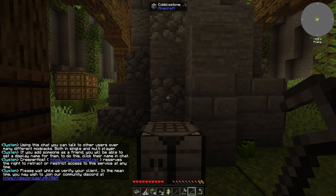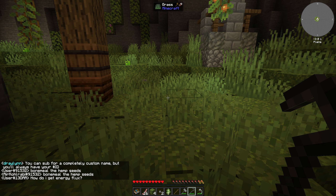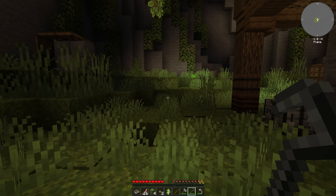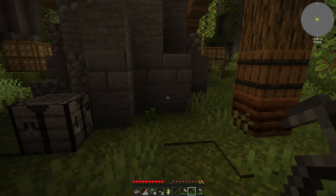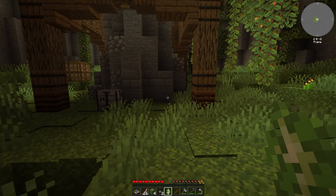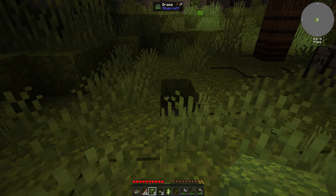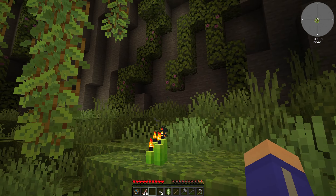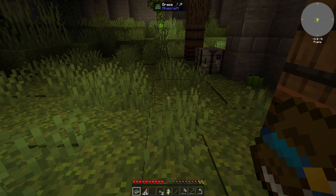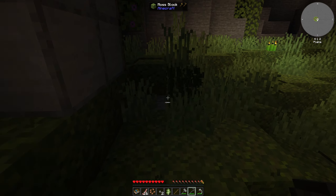Wood — we just need some planks. Someone in chat says something about bonemealing hemp seeds. This is my own server — why are there users on here? It's something to do with Creeper Host, my server host. They have a mod in all their mod packs which allows you to talk across mods. I don't want that enabled since I'm recording, so I'll send a message to disable it. Let's keep going — I need to plant a tree, which means getting grass seeds using the crook.